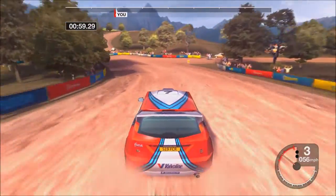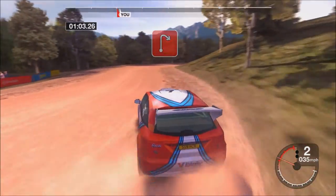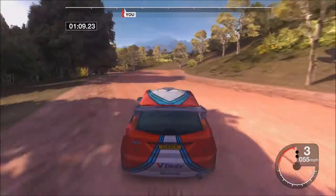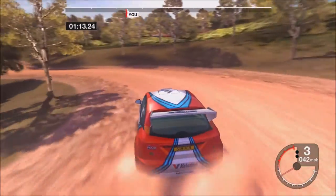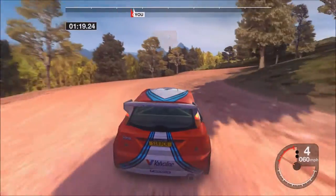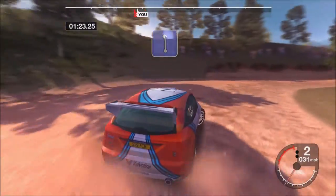3 LEFT, ROCKS CARE INSIDE. It's a 2 RIGHT, 56 LEFT. It's a 2 LEFT, 55 LEFT, it's a long. 3 RIGHT, it tightens. It's a 6 LEFT, it's a 6 LEFT, over crest.